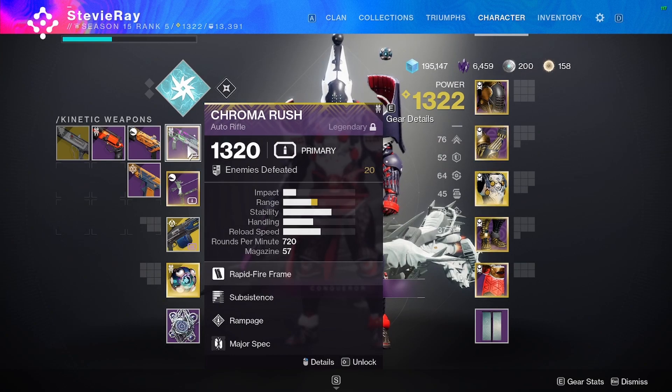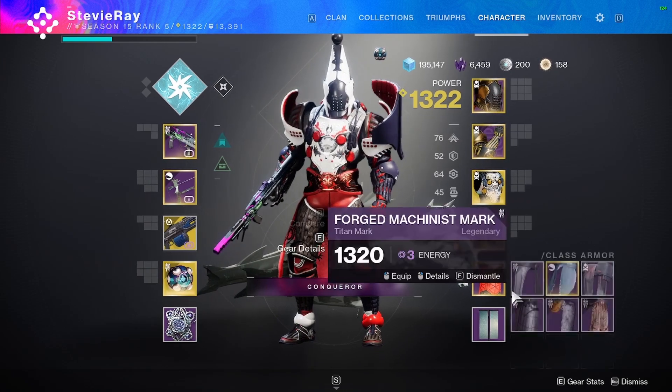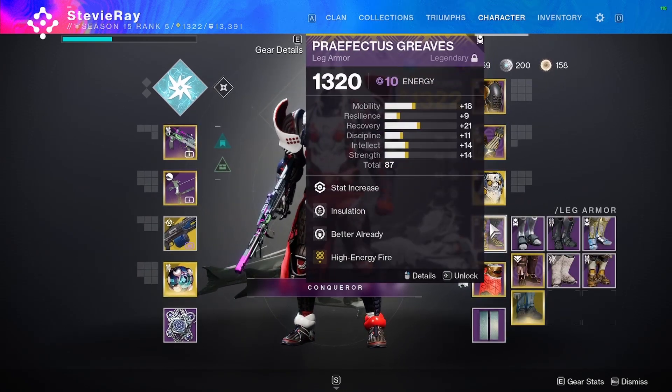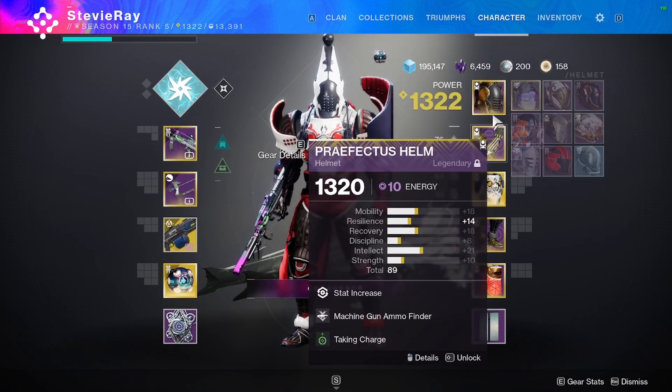For my build, I ran Thundercrash Titan with the Chromorush Auto Rifle, Arsenic Bite Bow, and Thunderlord. For my armor and mods, I used my typical PvE Charge with Light build and the Curious Titan Exotic. You can pause the video to see my mods.